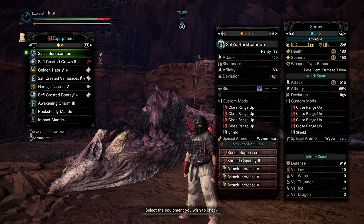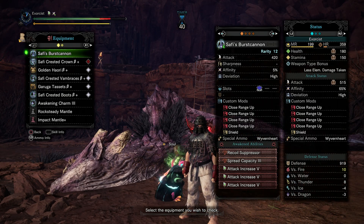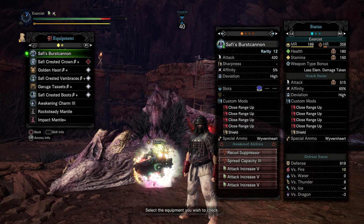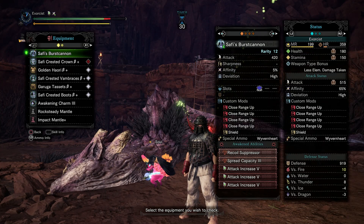Like I said, I did want to veer away from normal meta builds and try something different. I might actually try and build this for Slugger 5. I could just reroll it for Diablos Essence for the recoil suppressor. Yeah, I might give it a try.